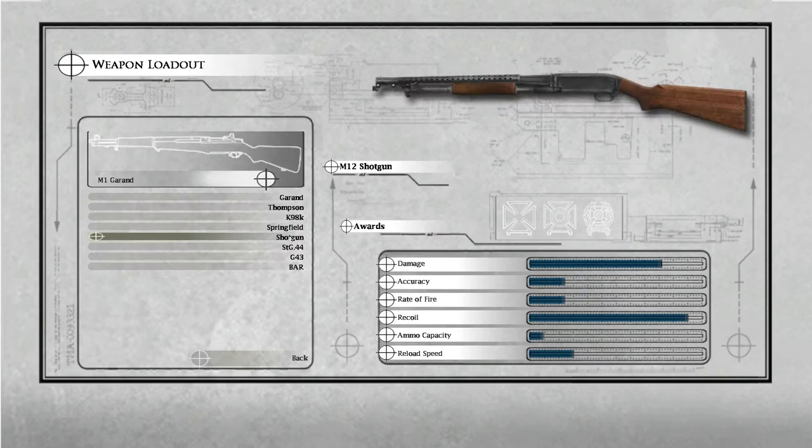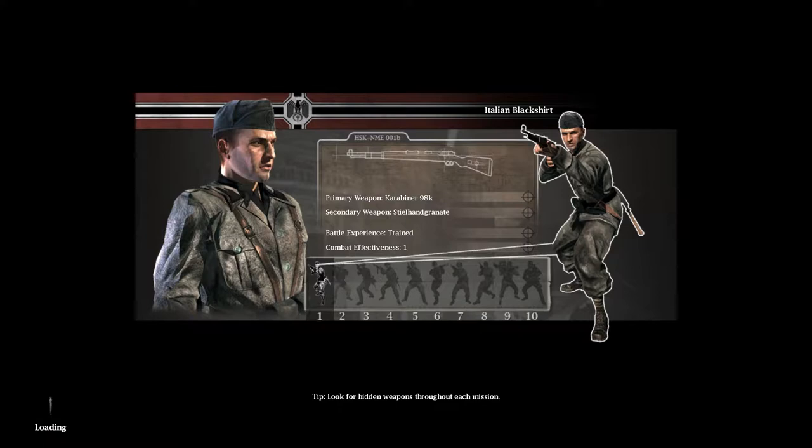Hello and welcome back to this Medal of Honor Airborne display. Here I'm picking my equipment for this mission, going for the MP40 and the Springfield sniper rifle. During the loading screens you can see details of the enemy units that the infantry will encounter, starting from the Italian infantry.